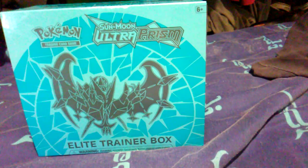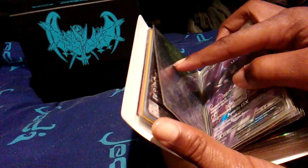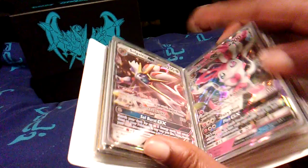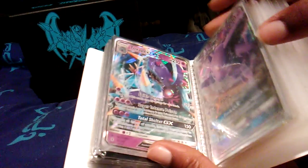Alright, first booster box here. The Ultra Prism set comes with about 173 cards, including the Ultra Rares and Golds and stuff. So I'm feeling pretty good about this. The only ones we're targeting today are four Lily, four Cynthia, Glaceon, or Lithium. We need to get one of those in this box, hopefully.